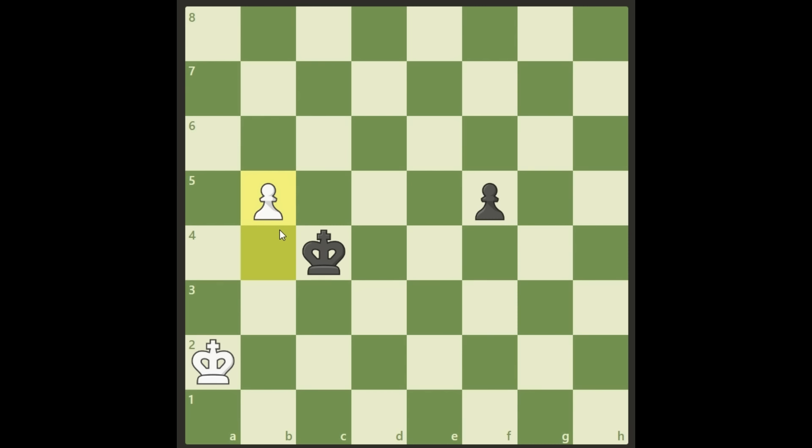But there may be an easier way — just play b5. Now Black has to take, otherwise White promotes. Then White takes the opposition on b3, which is even easier to get ahead. This is perhaps the easiest variation for White to draw.